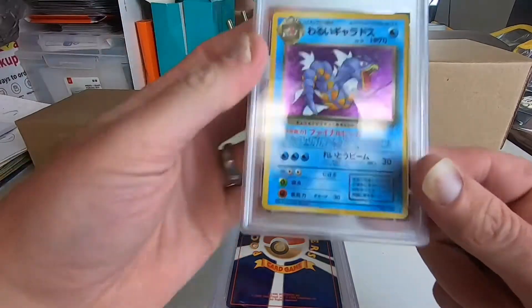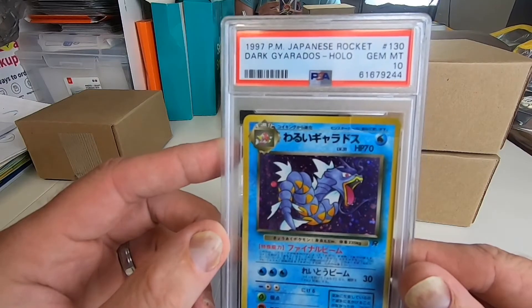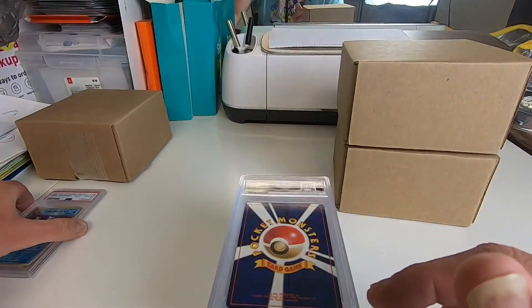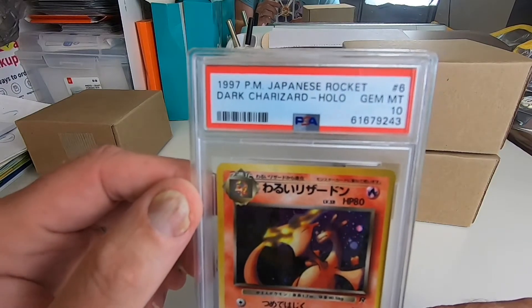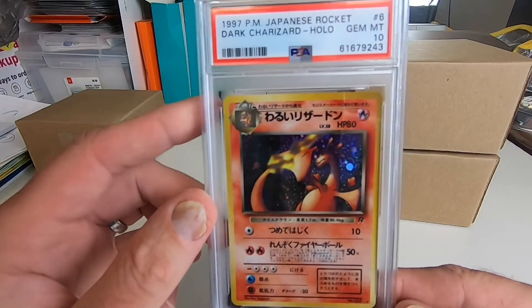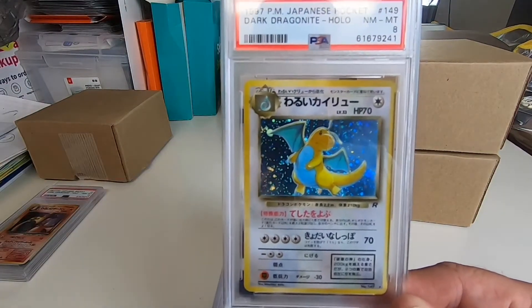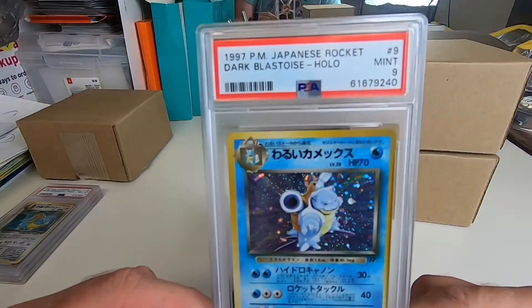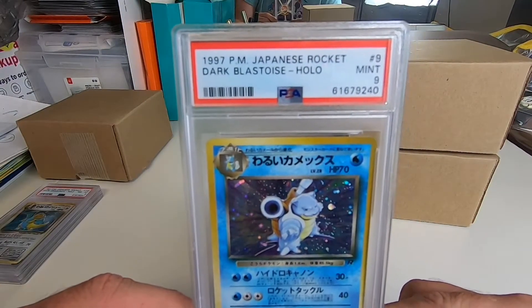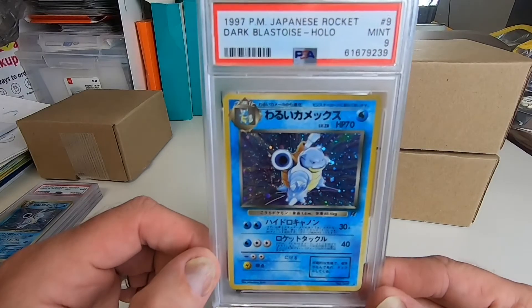We'll start off with a Gem Mint 10 Dark Gyarados. Next we'll go to a Gem Mint 10 Dark Charizard. We got an 8 for a Dark Dragonite. A 9 on our Dark Blastoise, and another 9 on our Dark Blastoise.